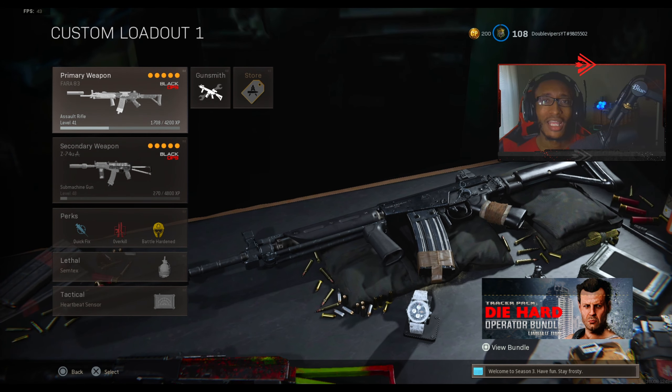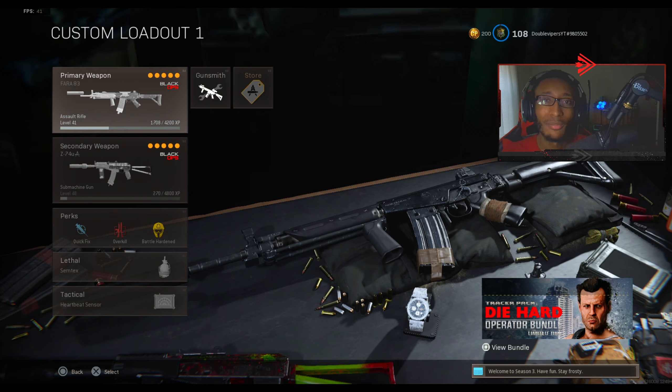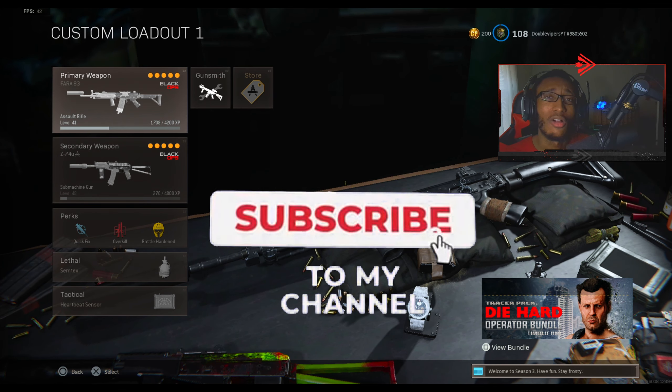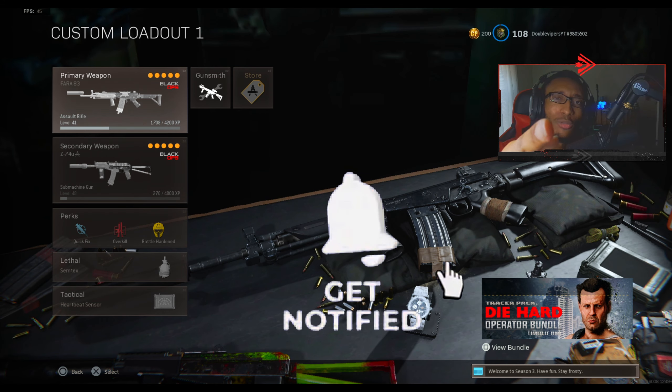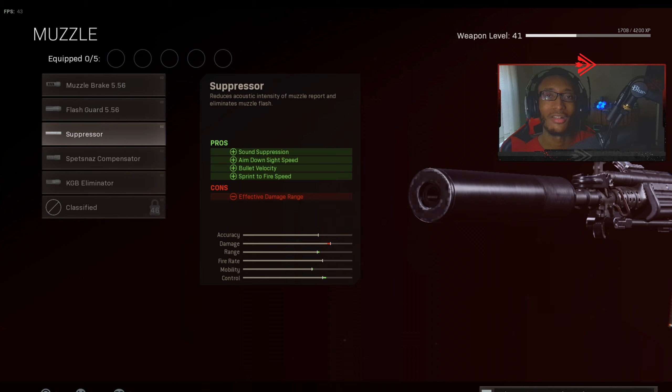I'm gonna show you guys the best class for the FARA 83. At first this gun wasn't exactly the greatest at long range and now it's very very good — this gun doesn't move at all. Make sure you guys drop a like, subscribe if you're new, hit notifications, follow me on Twitter and Twitch — all my socials in the description below.